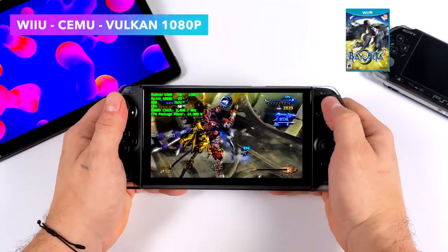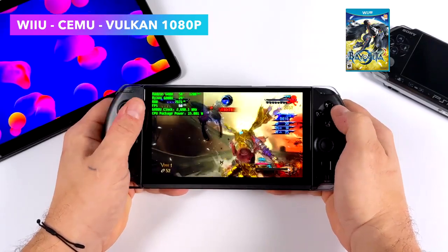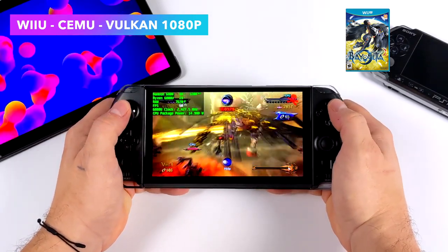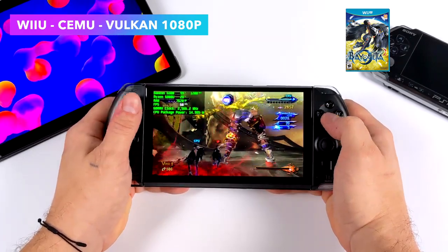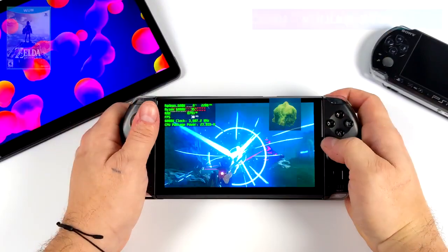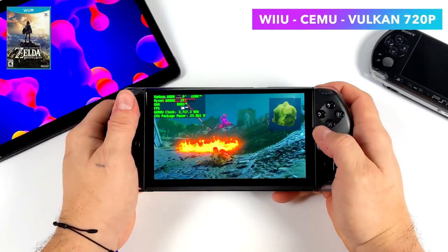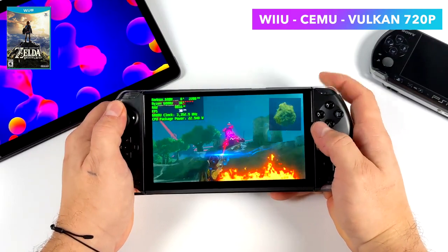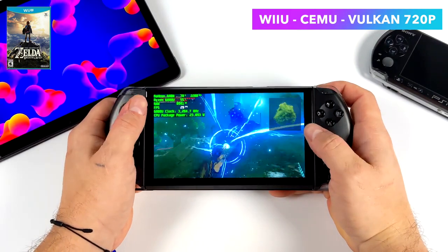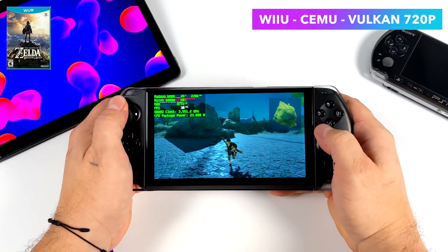Here's the Cemu emulator for some Wii U. We've got Bayonetta 2 with the Vulkan back end, async shaders, at 1080p set at 15 watts — running great at 60fps 1080p. Not every game can do 1080p 60 at 15 watts though. You can either raise the TDP to get more out of the CPU and GPU, or drop down to 720p like with Breath of the Wild. At 15 watts it runs at 30fps 720p — the original frame rate — and plays just fine. It will run at 60fps 720p at about 22 watts, but if you want to save battery life, 15 watts, 720p, 30fps is perfectly enjoyable.